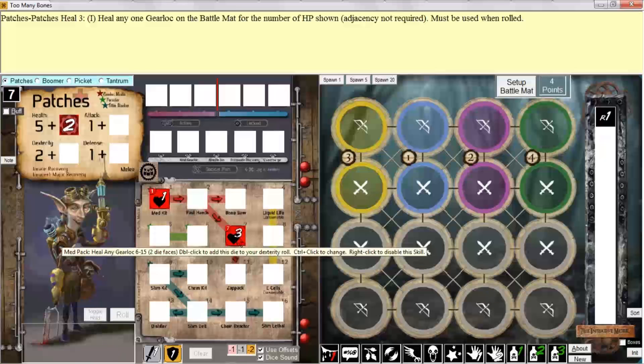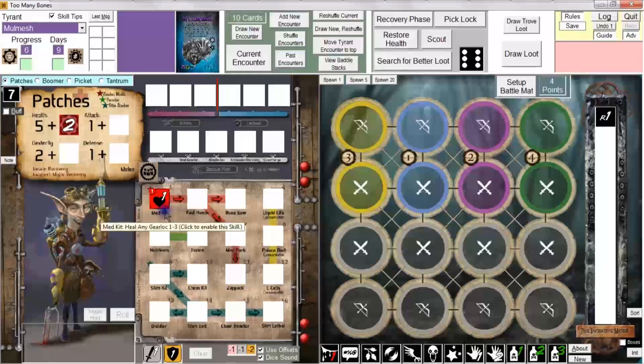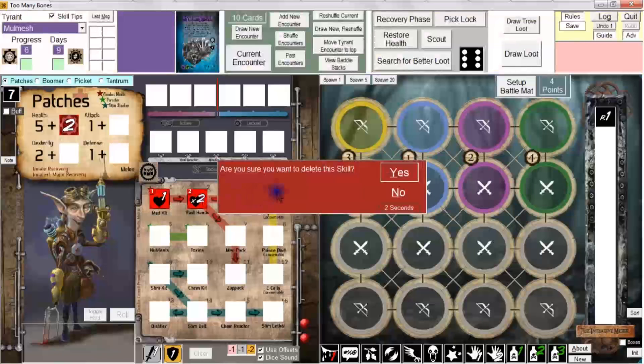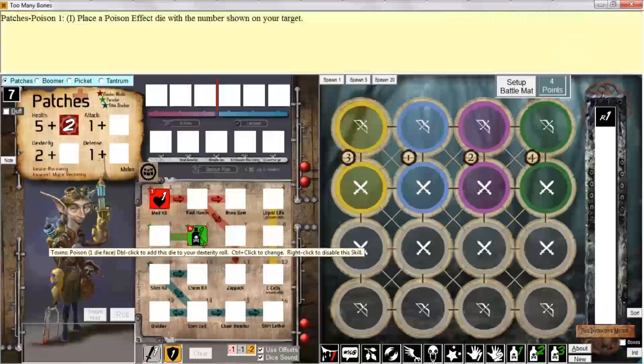If I right-click on a skill that I've enabled, I can delete or remove the skill. Let's say I enabled Fast Hands and I change my mind — maybe I don't want Fast Hands, maybe I want to get Toxins instead. I can right-click to disable, click yes, or it will default to yes on its own after a few seconds, and then change my mind and select Toxins instead. Left-clicking by and large selects, whereas right-clicking by and large removes, returns, exhausts, or discards — something like that.